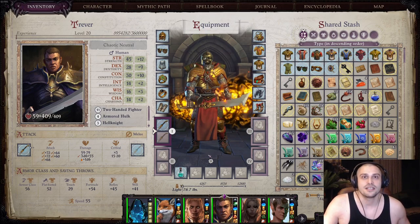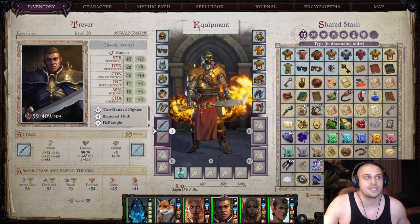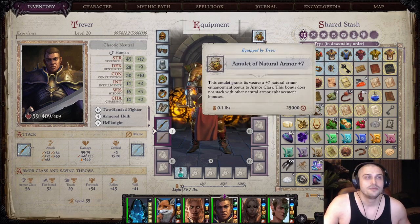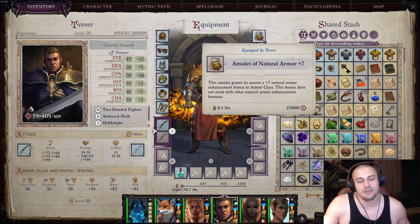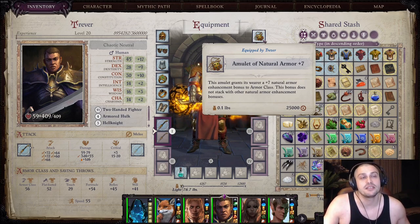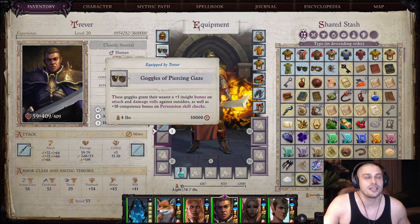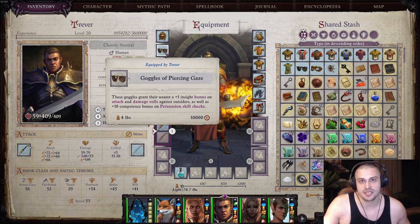Trevor's inventory — let's see what we use. For a helmet, the best option is Shy Lily's helmet because of plus 40 strength and plus 2 to armor class. For amulet, natural armor plus 1 to 7 — simple as that. If you can find a similar one with passives, use that one, but basically stick with classic natural armor. As far as goggles go, I find only this one valid on Trevor, because it gives attack and damage rolls against demons. There are no better goggles for Trevor.